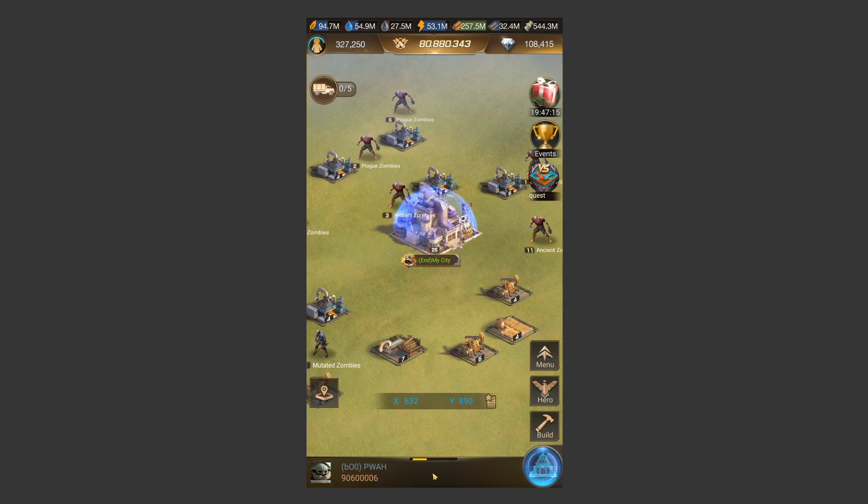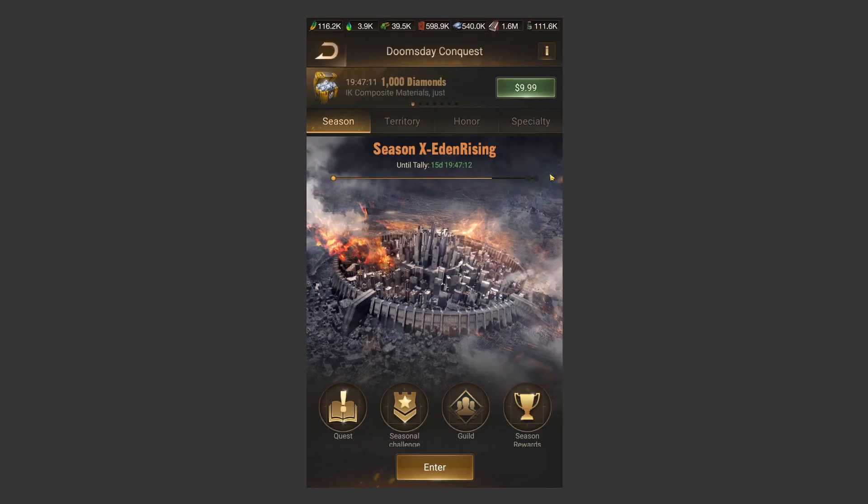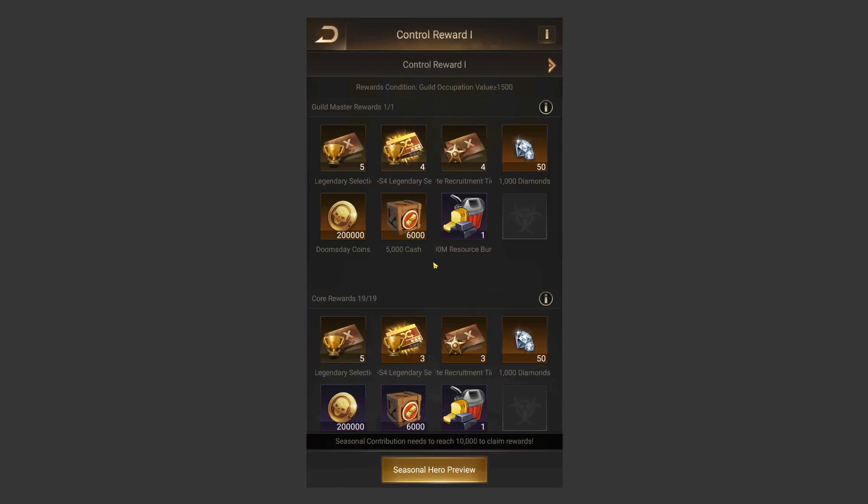The final tip is to join a super guild for Doomsday. This is the hardest tip because it requires either a lot of charm or social skill to get into the best guilds. The reason you want to join the best guilds is because of the season rewards for Doomsday — especially for top-ranked guilds, they're incredible and by far the best way to unlock season heroes, unless you're spending thousands of dollars.